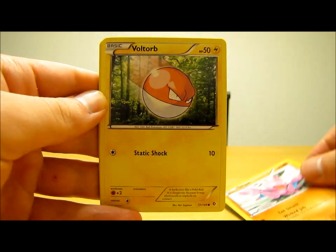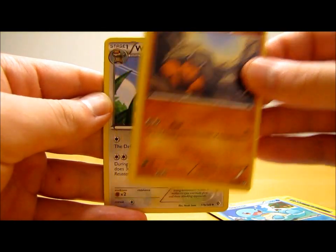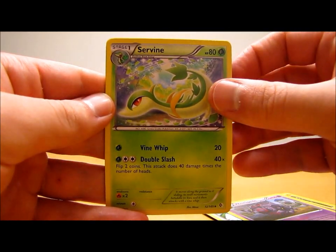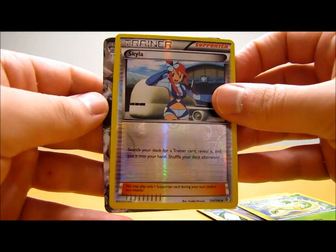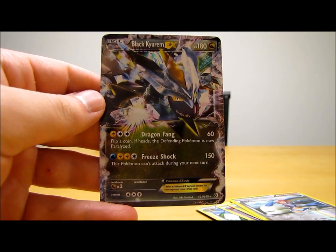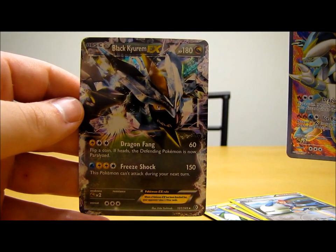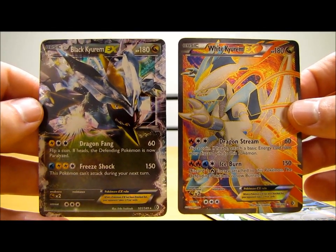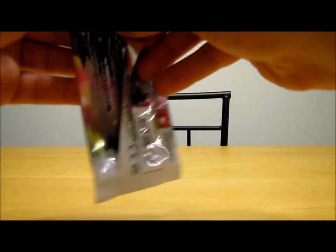On to the next pack. It has Gligar, Voltorb, Duskull, Squirtle, Dwebble, Watchog, Whirlipede, Servine. Is that a Skyla Reverse Holo? That's an uncommon card. And this is another full art card? Nope — there's a Black Kyurem EX! So last pack had the full art White Kyurem EX and this pack has the regular EX Black Kyurem EX. That's probably the best two packs I've ever opened right in a row — two EX cards, one full art, one regular. I hope I get more consecutive packs like that.